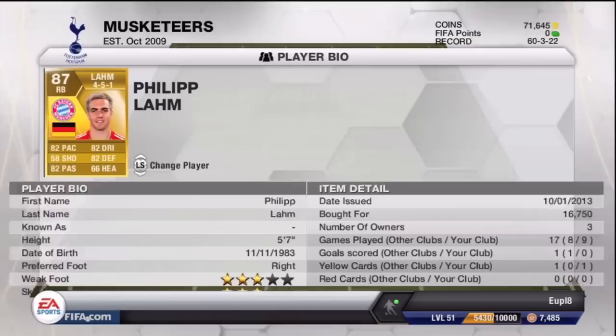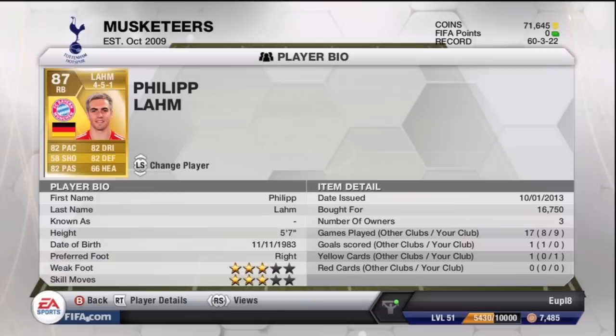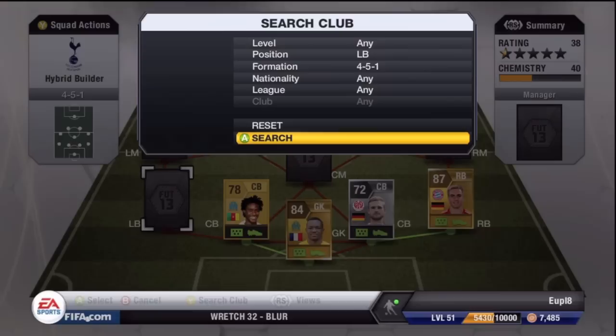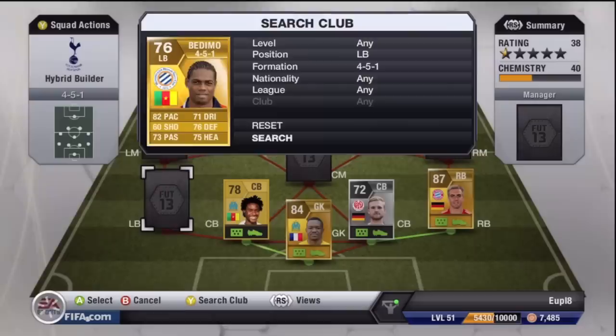Moving on to the right back — that's Philipp Lahm, who a lot of people have already used. He cost me around 16,750 coins, but I bought this team maybe 3 to 4 weeks ago and have only managed to play around 9 games with him. He's a pretty good defender, though he's very short so he gets beaten a lot in crosses. I recommend him, but I think his price will keep going down in a few weeks, so I'd suggest waiting.